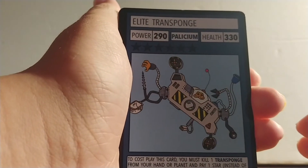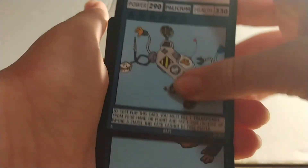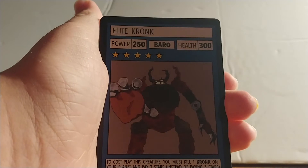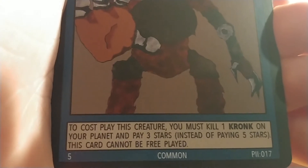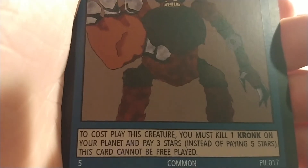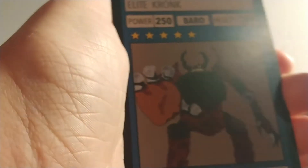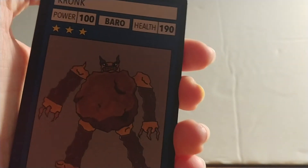That's the same idea for every single card, but I'll still read it to you. Next we've got Elite Cronk. To cosplay this creature, you must kill one Cronk on your planet and pay three stars instead of paying five stars. This card cannot be free played. The wording is slightly different and the star costs differ. You must kill one of these — this is a Cronk if you didn't know.